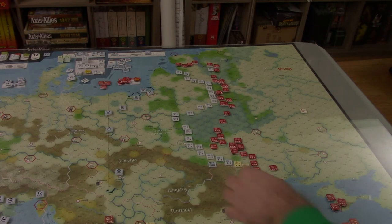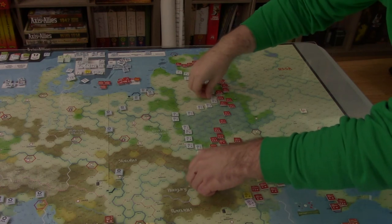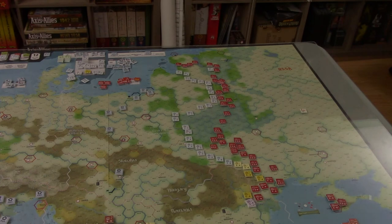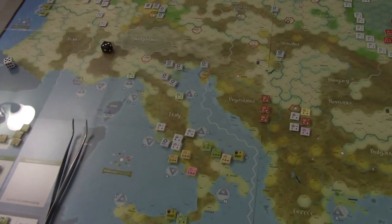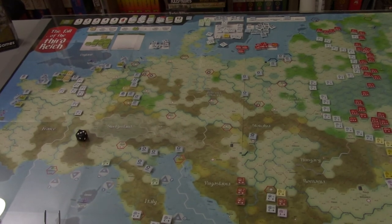The Axis side of the turn is pretty much over. We do our cleanup of the OKH markers. Still doing okay — surviving on the east front, setting up a defense in the west, trying to hold on in Italy. But now we get to the Allied side of the turn, where things are going to get interesting. I need to start figuring out how to manage the western Allied shape markers better, because it's going to get a lot tighter as we're playing through.